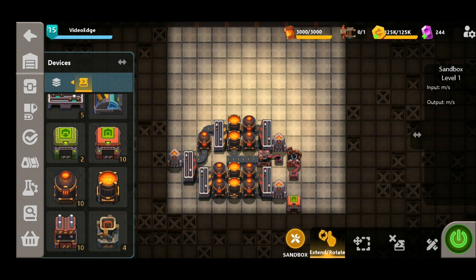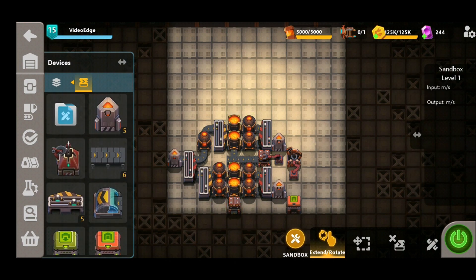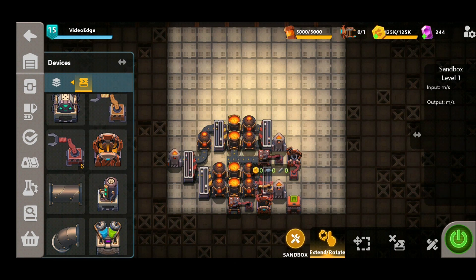We're also going to use this exporter to export the finalized steel production on the bottom half as well — again, exactly the same process. A grabber takes directly from the press into the mechanical assembler, and we use a regular grabber to take it out. No need for a fast grabber there; there won't be enough output, so save yourself the expense.